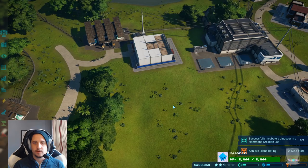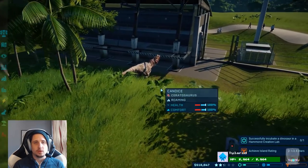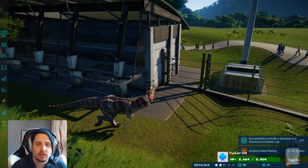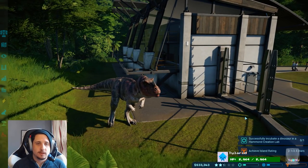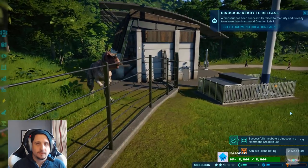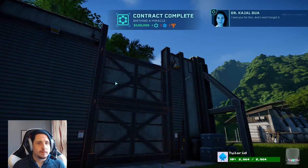If you have more than like three in one pen, they can attack your ranger team. Dude, he's going right up to him. Look — there's like a person in there looking at him, and he's just like, 'What's up? I'm going to eat your face.' Don't you test this. Dinosaur ready to release. I owe you for this, and I won't forget it.